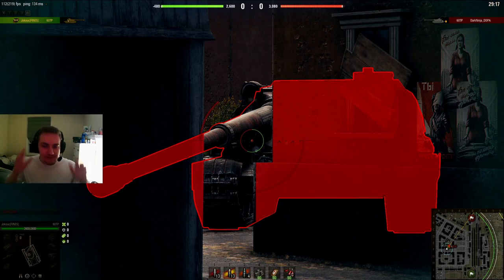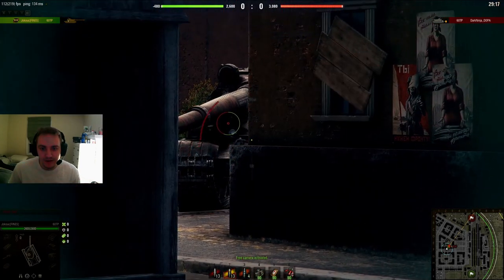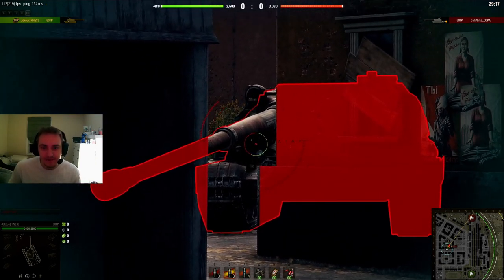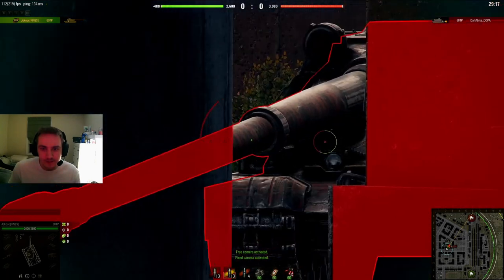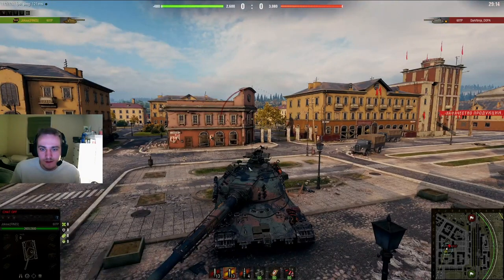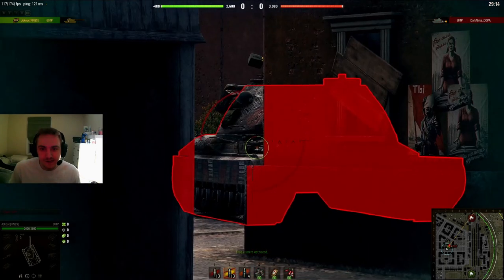I wanted to show the 60TP — it's probably the best tank in the game for getting use out of this strategy. The reason why it's so good is because its upper hull is extremely strong, except it has one small weak spot on the side. Its gun is also a very high caliber, so it's very large and can cover a large portion of its hull. I'm just going to show you some general side scraping in this tank — imagine if I was just pointed straight at our friend here. This is the shot he had — an easy penetration if he just aims correctly.